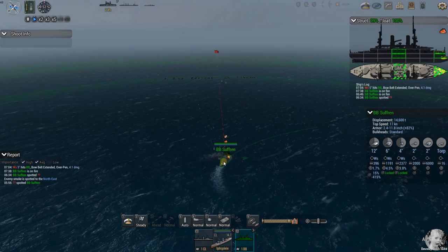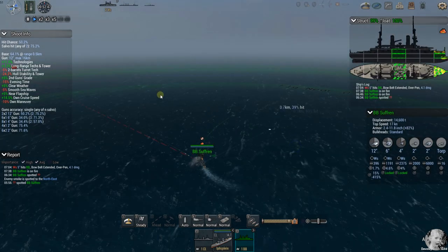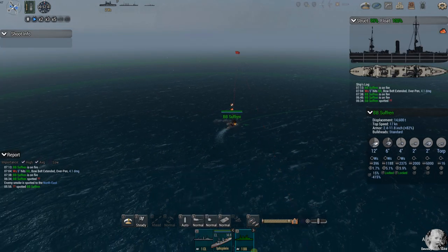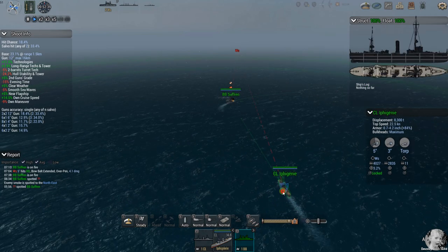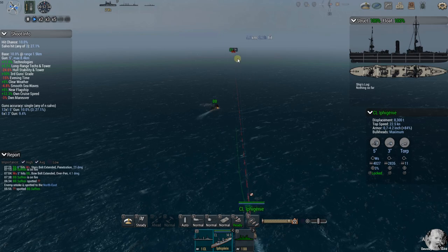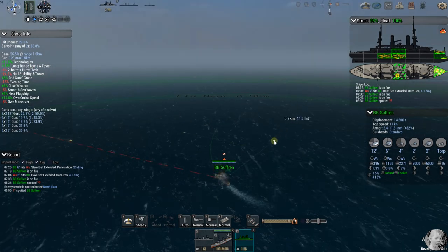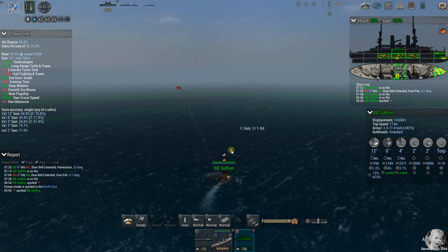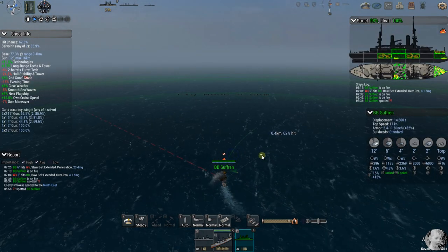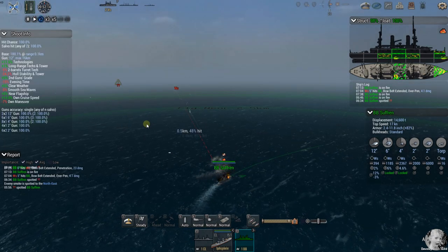We've taken a 5-inch hit — that could be a light cruiser, but those guns look bigger than 5-inch. I suspect we took a secondary hit. We've got other fire raining down on us from unseen ships, and we've got another fire. Let's pick up the pace a little bit. What do we see over here — I think the other heavy cruiser.